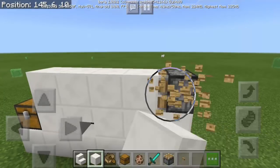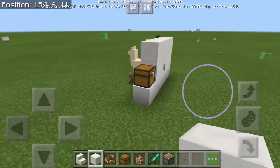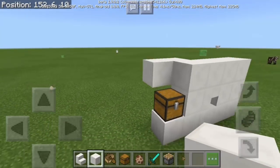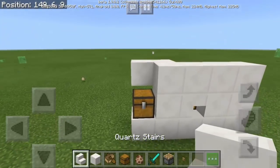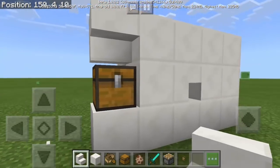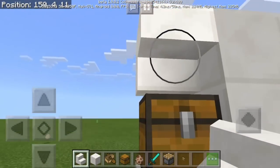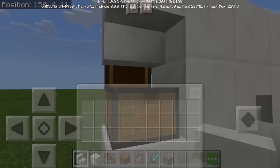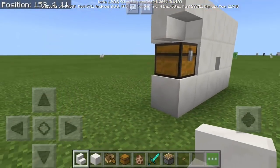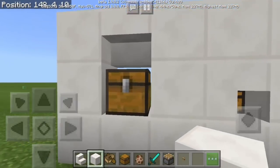Let's put another one there — there we go. That's going to be our wall. Now to decorate the wall, we'll put a stair facing down, just like that. The reason for that is if you put a regular block there instead of a stair facing down, you cannot open the chest. That's why you need a stair facing down.